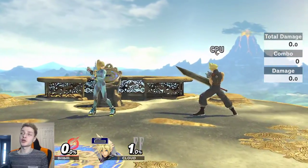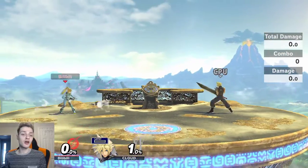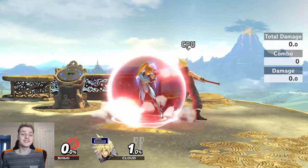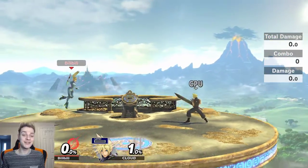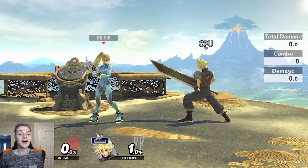You might think: I shield, then I try to punish, and then they just mash another move, or I shield and when I let go they do another move. All you need to do is hold shield, and then when they're done mashing, you GTFO. You don't try to punish, because you first need to understand deeply how they mash.